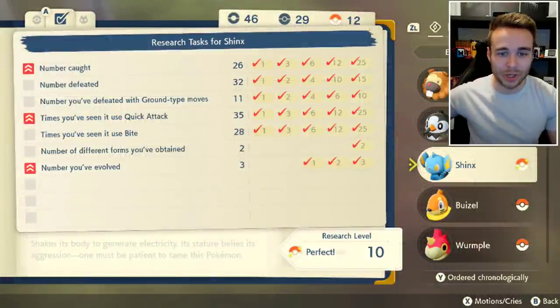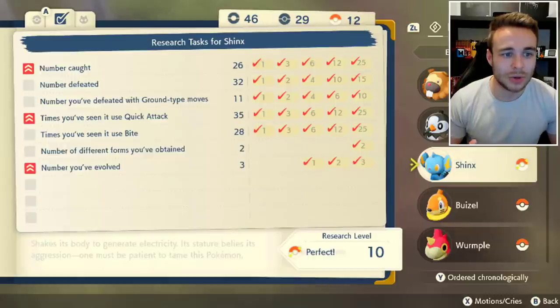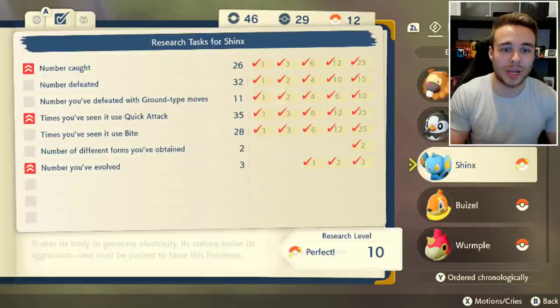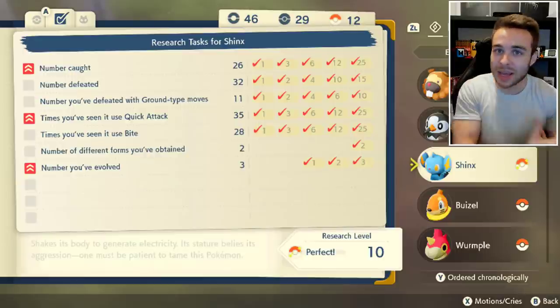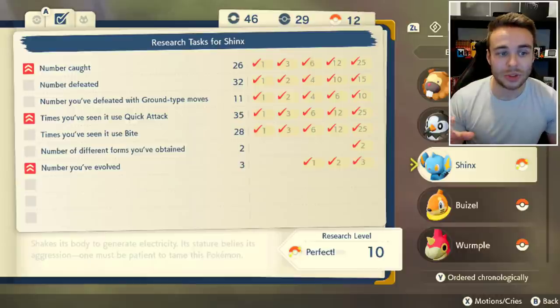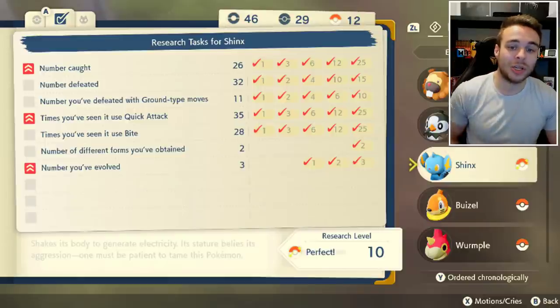Each individual Pokémon has different research tasks. For Shinx, for example, you have to catch 25, defeat 15, defeat 10 using Ground-type moves, see a Shinx use Quick Attack 25 times — which can be your own Shinx in a Shinx vs. Shinx battle — and similarly for Bite. You also need to obtain both a male and female Shinx for the 'different forms' task, and then evolve three individual Shinx into Luxio, which will perfect the Shinx research.